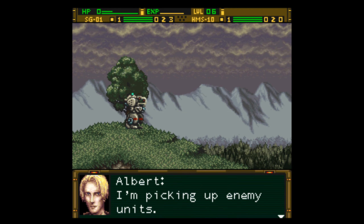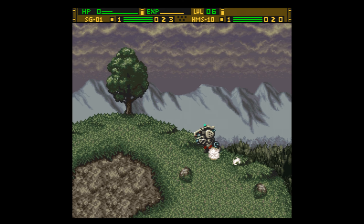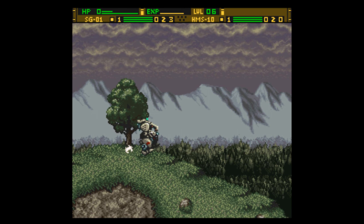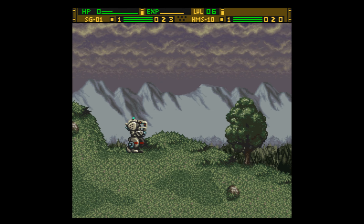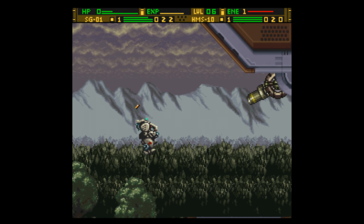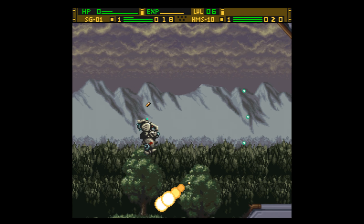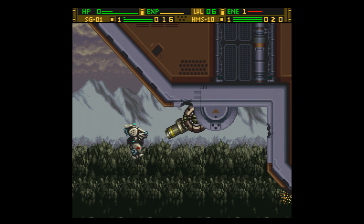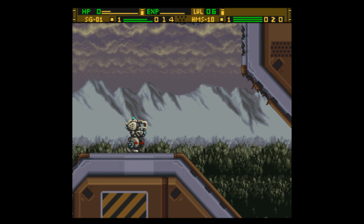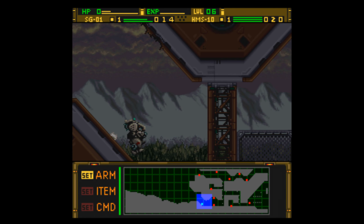I'm picking up enemy units. Commencing attack. Now that we have the dash option, all you have to do is press forward a couple of times on your control pad. It'll make you go faster. You hold it down and if there's something in the way, like a rock or something like that, you'll skip over. Let's take a look at this place.